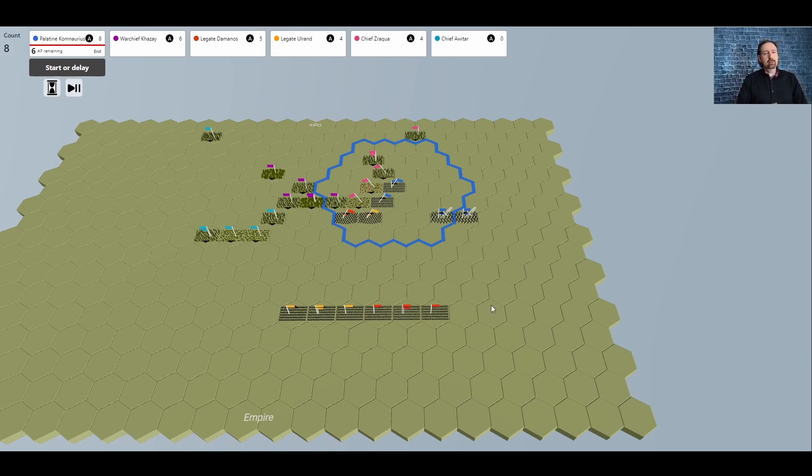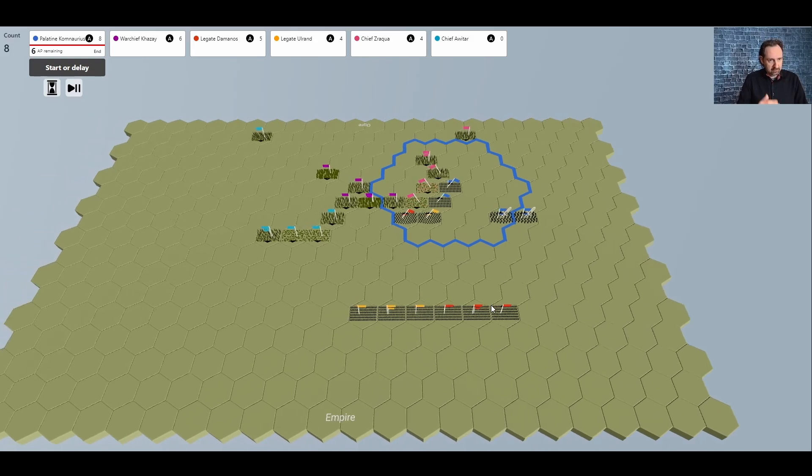Rather than play out the entire battle — which would take a couple of hours for a large brigade-level engagement — I now want to talk about how heroes and magic work. Heroes and magic are not yet implemented in this online prototype but are fully implemented in the tabletop version of the game.